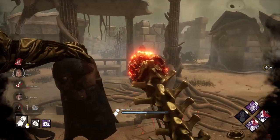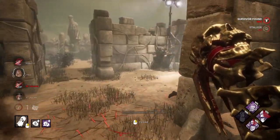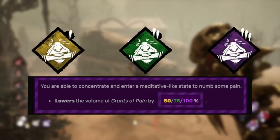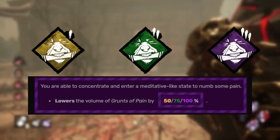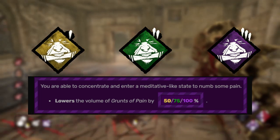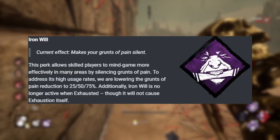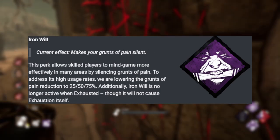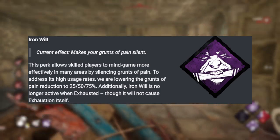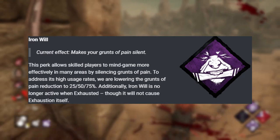Iron Will is not a perk I was expecting to see on this list, but I've been seeing it a lot lately so I can see why. The way it currently works is whenever your character is injured, you make no sound — you're quiet as a mouse for that immersive play. The new change would reduce that from 100% to 75% sound reduction, so there's still some sound. Additionally, if you're exhausted from using any exhaustion perks, Iron Will will no longer be active.